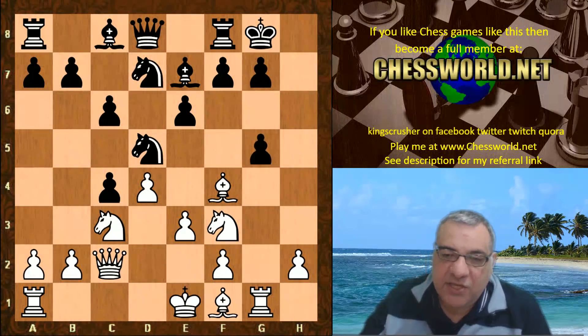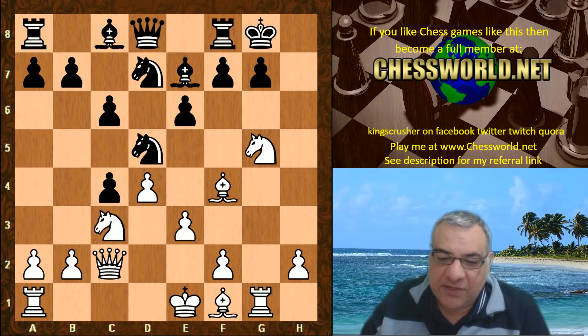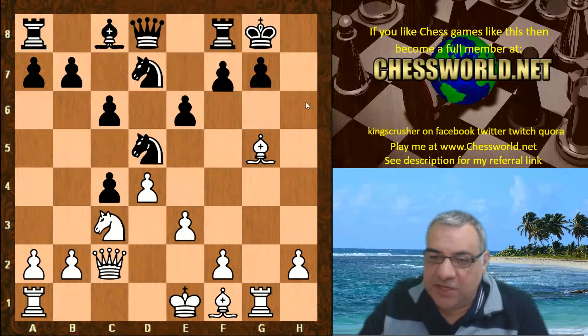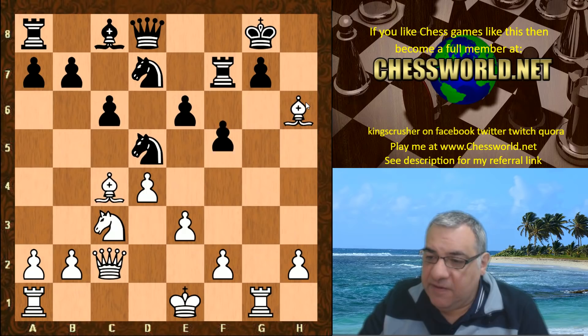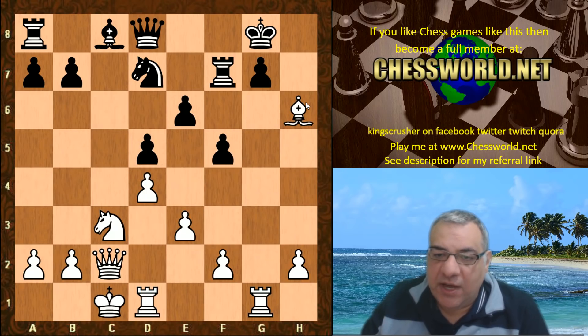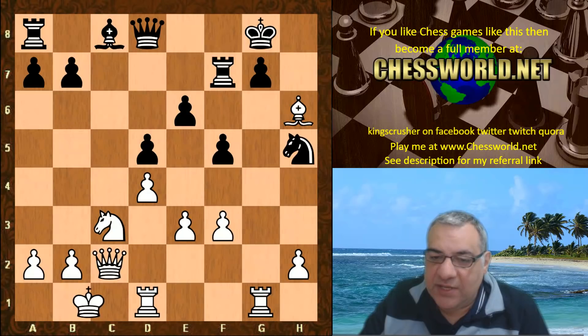If you want to look at alternatives, the PGN is in the pinned comments of this video. After hxg, knight takes g5 threatens checkmate — this is quite dangerous with the queen on c2. Say bishop takes, bishop takes — this position is quite dangerous for black. White can even give up that light-square bishop and have a good lockdown on the dark squares.